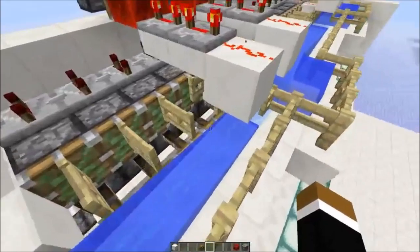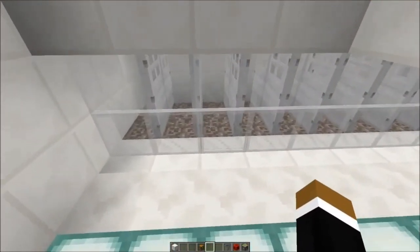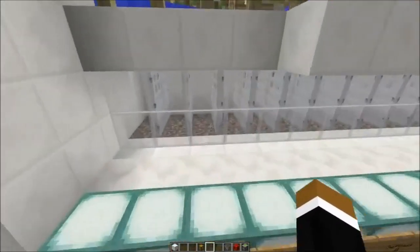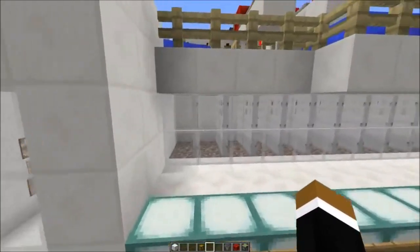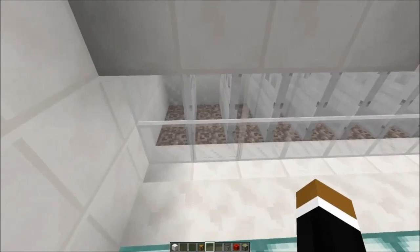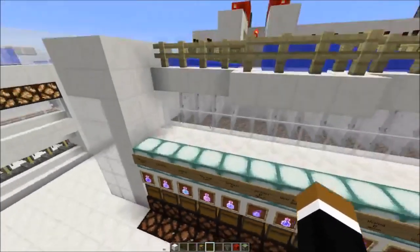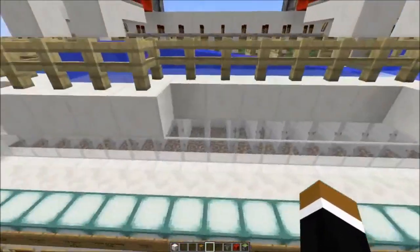I had to add some additional redstone on the top. This system makes sure that items always land in the right slot. I explained in my 1.8 video why I made this complicated system with the doors and fence gates - it's simply to make sure items don't go into the wrong chest. You can look at my 1.8 explanation if you are interested.